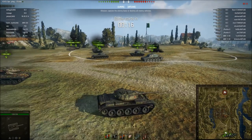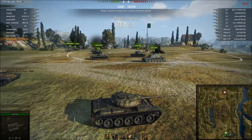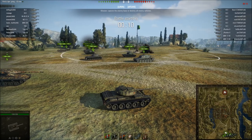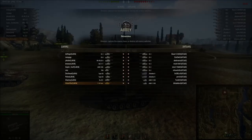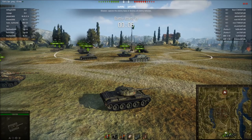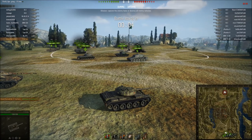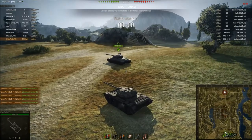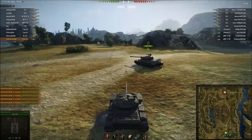Here we have the second replay. This time it's Ziddle tier 8, slightly different team composition as you can see. We're playing on Abbey and we're playing against the Atlas Clan — I don't know what to expect from them. The usual thing I do in Abbey is to send the main force down the 1-2 line, and then a scout out on the 8 line to spot.